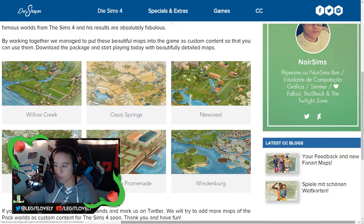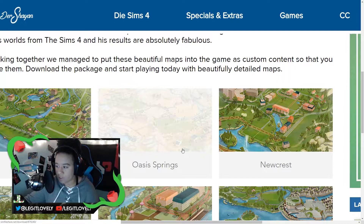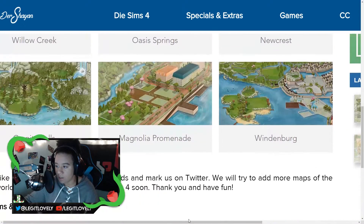This is Willow Creek's map — let's zoom in a little more. This is Willow Creek, Oasis Springs, New Crest, Granite Falls, Magnolia, and Windenburg. Not all maps are out yet for every world — I think Brindleton Bay is missing, and I think Salvadorada is missing too, but other than that all the maps are available. All you have to do is download them and put them in your mods folder. They're just package files, not script files, so that makes it a lot easier to take them in and out — you don't have to worry if you're a strict no-script-mods person.